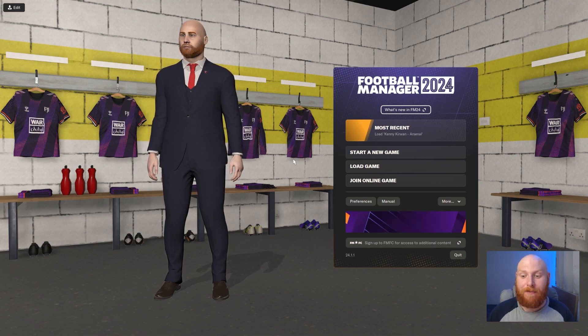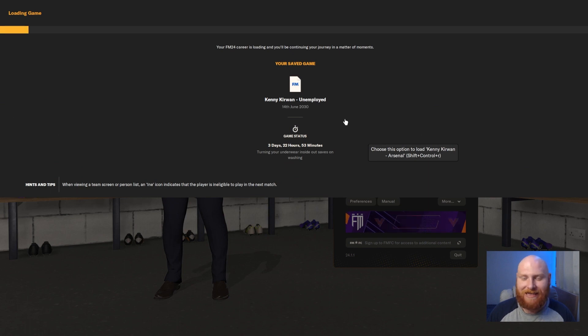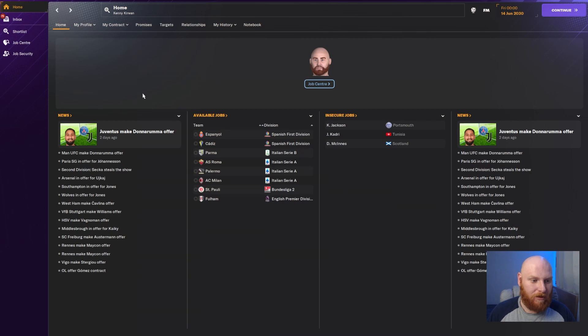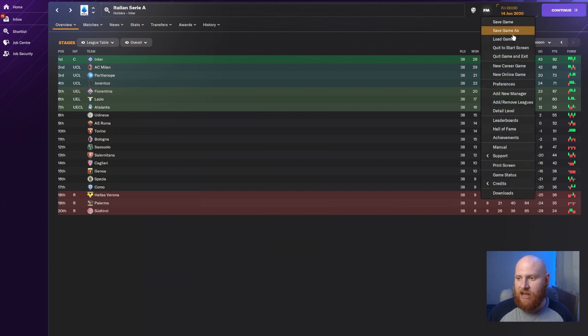After saving, you'll need to start a new game because changes won't apply to an existing save. If I load my most recent game and check, Napoli are still known as Parthenope — so in Serie A they haven't changed. You need to start a new career game.